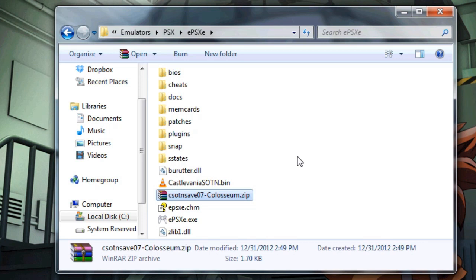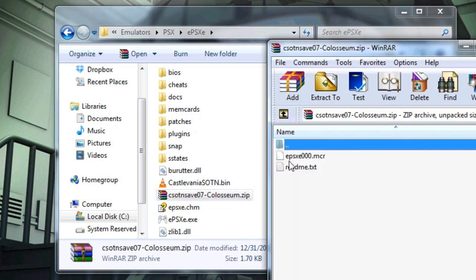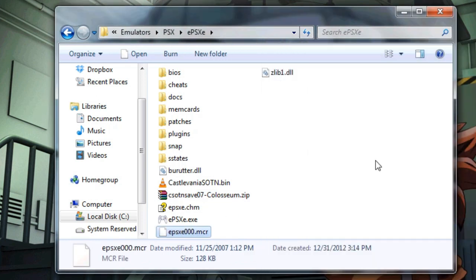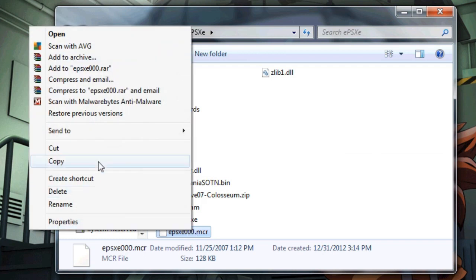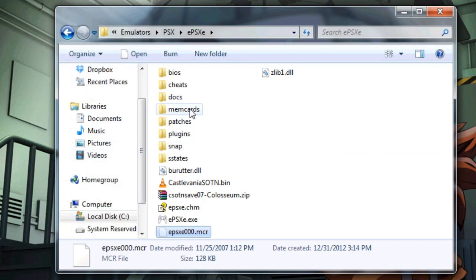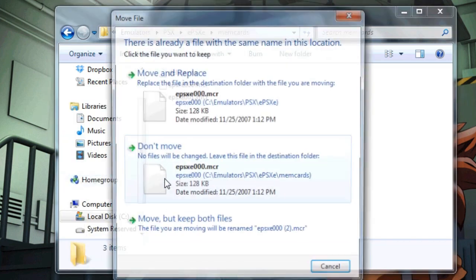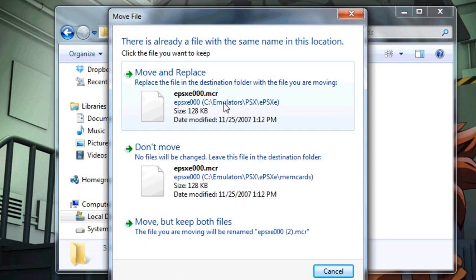So you can just double-click and open them up and copy and drag over the game save file. I am going to drag out EPCXE000, which is the first memory card file. I am going to cut it and move it into MemCards, the memory cards folder, and paste it. Yes, replace.